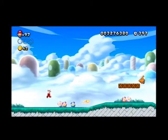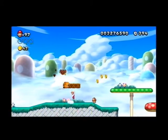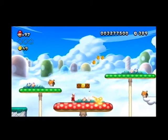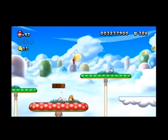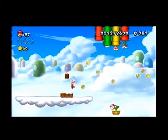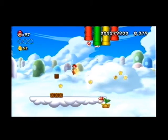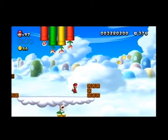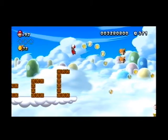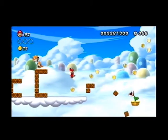For the first Star Coin in this level we require Acorn Mario, so it's a good thing we're seeing these Flying Squirrels here. There's an Acorn Mushroom in this first block here, so we're just going to go grab that. And of course we've got some blocks that keep building themselves up here.